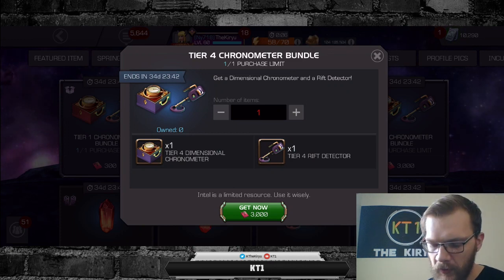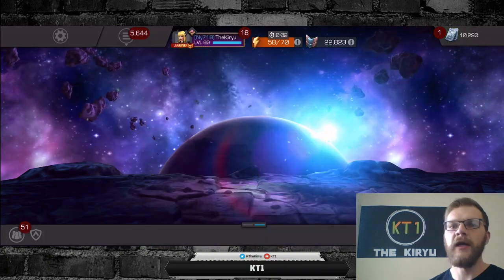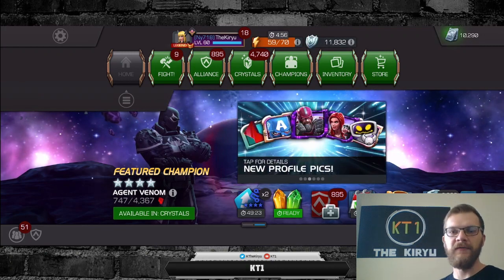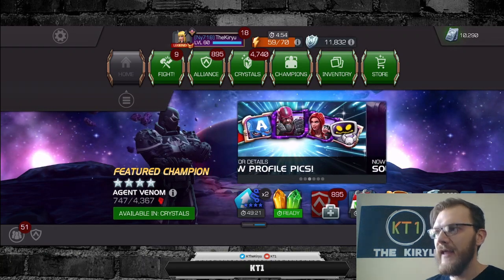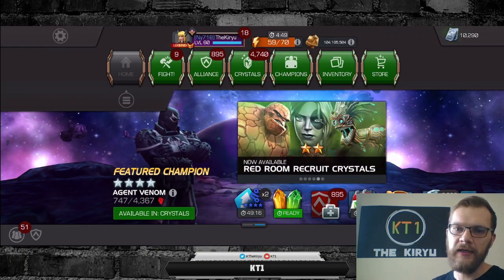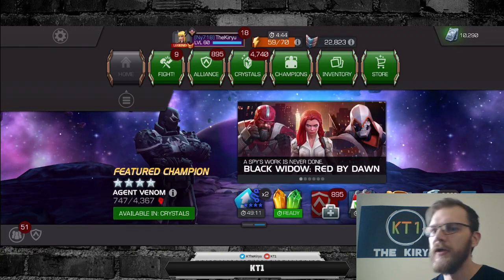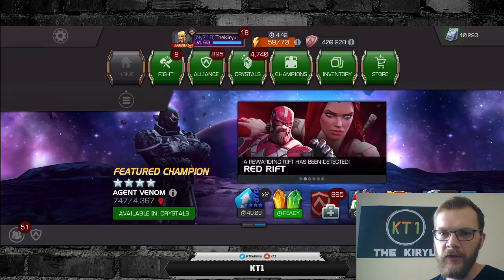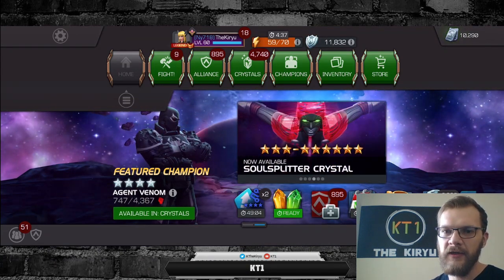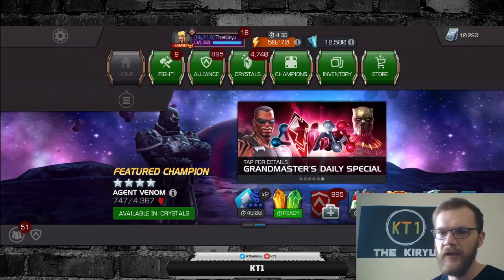Then you open the second portal, teleport to that awakening gem, and you've acquired your goal. Do not leave it till the last moment and do not ignore it if you're looking for a specific reward. I definitely think it's worth acquiring this item first. So: earn 3,000 intel first, buy the Dimensional Chronometer, then enter rifts as you please and use the item only when you see the reward you want.